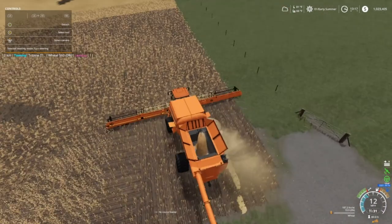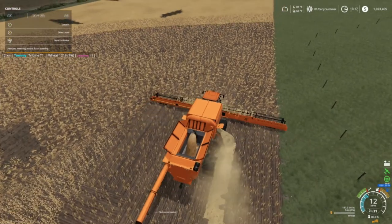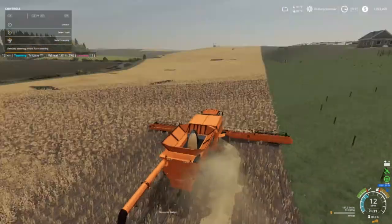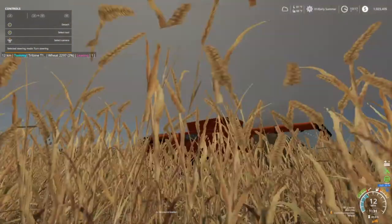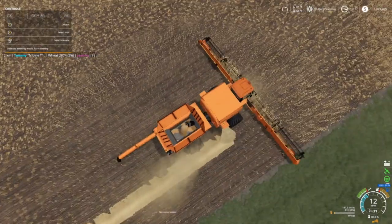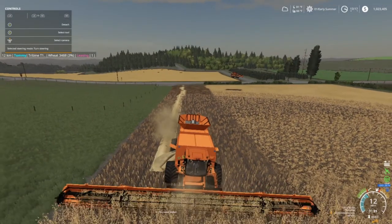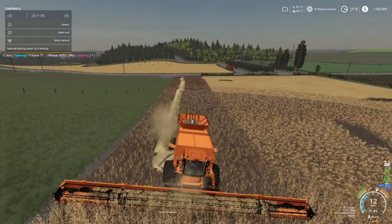Straw's going out to our right side — awesome. Are we going to come pick the straw up later? We're leaving the stubble kind of high. I can see right now it's working somewhat, just thicker there in the middle.